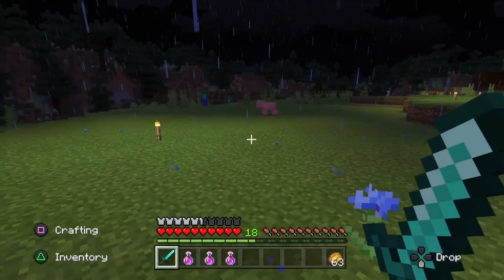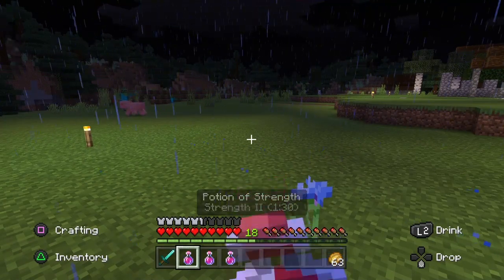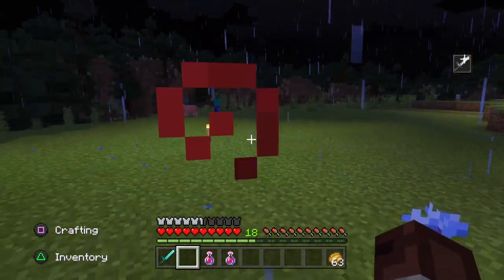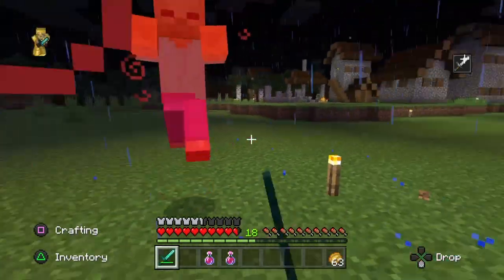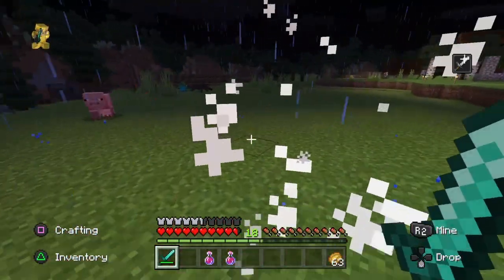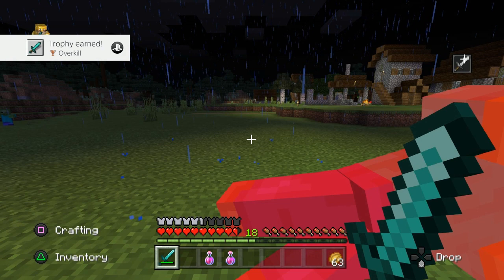We've got some zombies over here, so the first thing we'll do is drink our potion. This way we'll get plus 2, then we'll switch to our sword and do a leaping attack. And there we go — we have our trophy, Overkill.